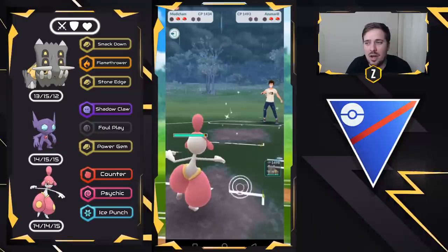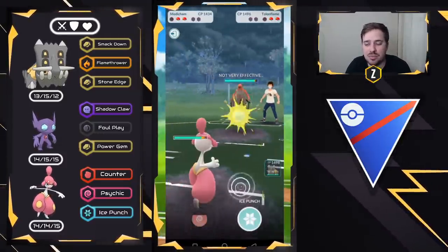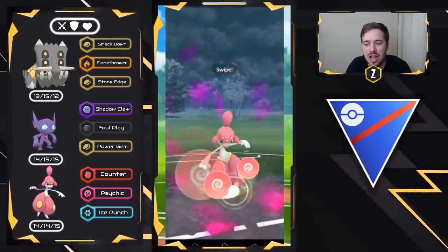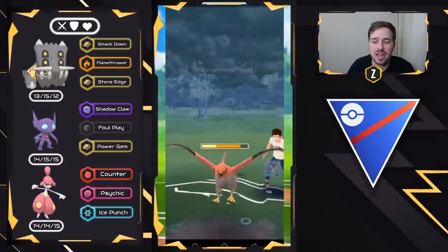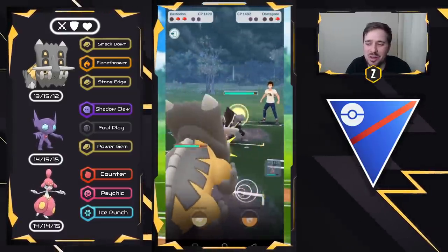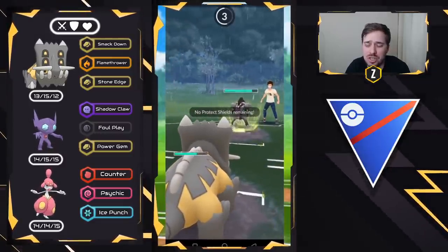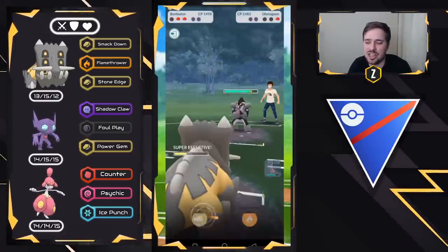I think this is Ice Beam right here, which will still take out the Sableye — but it's actually a Play Rough, which is fine. Maybe I miscounted a Bubble, but we can bring in Medicham right now. I'm guessing they don't have a counter to it, but they do — they have a Talonflame. What's great about Talonflame is Incinerate; it's such a long fast move that when we swap into Bastiodon, they're stuck in the animation and we just take down the Talonflame. The final Pokémon is going to be Obstagoon, which is perfectly fine. Stone Edge does a lot of neutral damage and Medicham can come in and delete the Obstagoon.